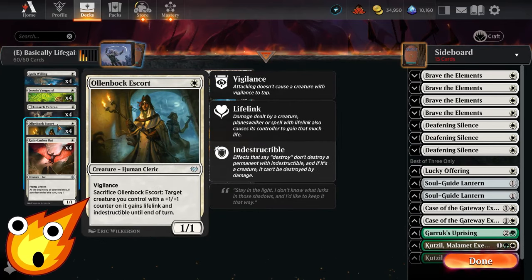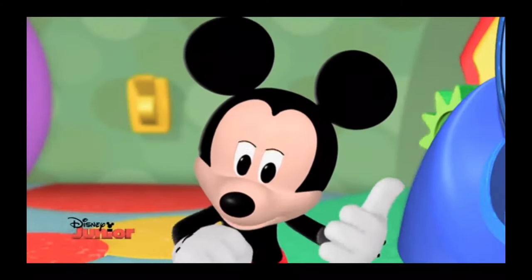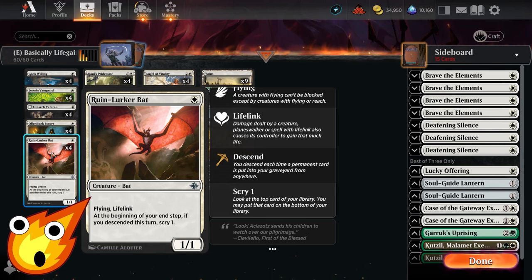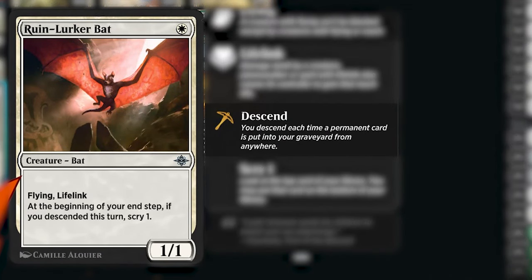Oll Embark Escort doesn't actually give us any life, but its ability gives us protection for the creatures we're going to be pumping up — a surprise tool that can help us later. Then we have Ruin Lurker Bat, a new card that's a 1/1 with flying and lifelink. At the beginning of your end step, if you descended this turn, you get to scry one. You descend each time a permanent card is put into your graveyard from anywhere.